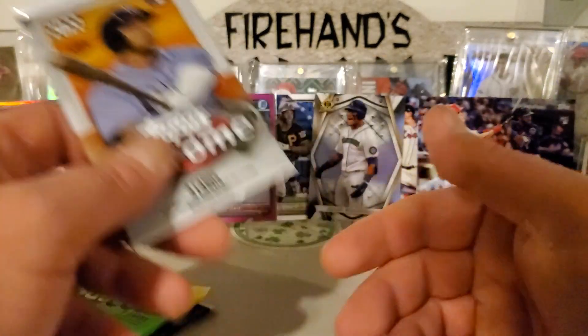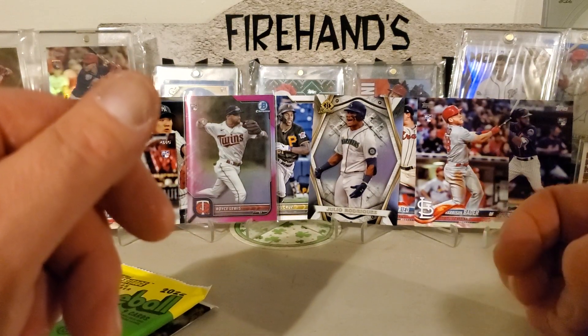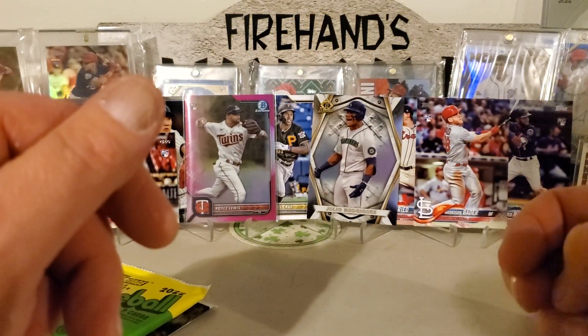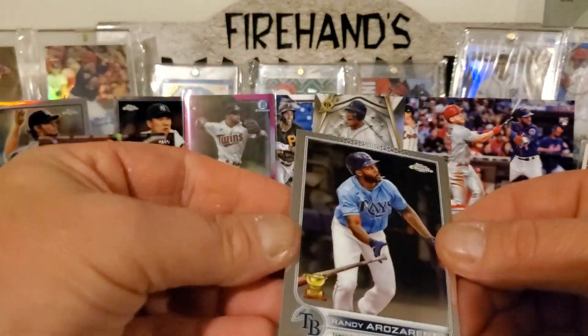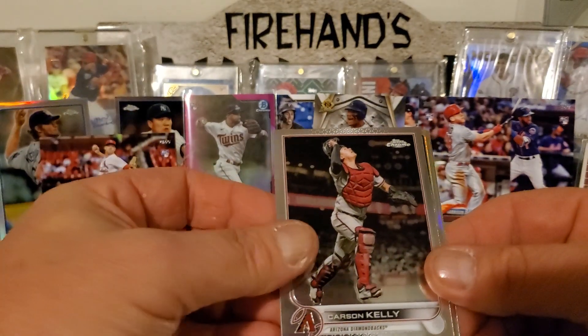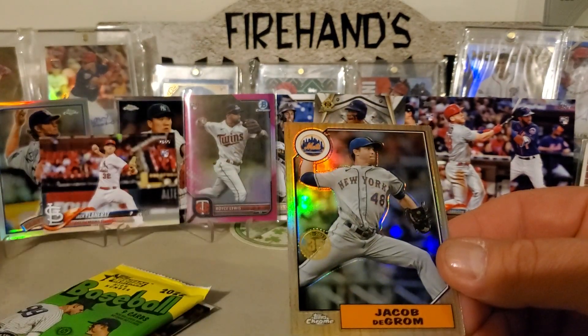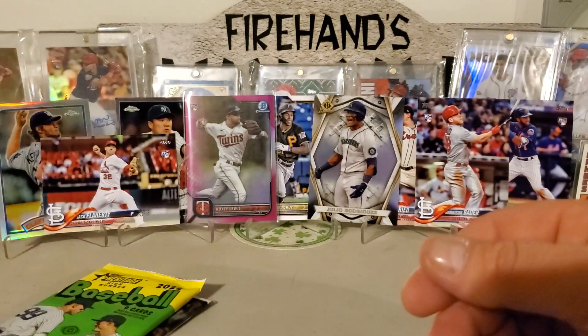2022 Topps Chrome. We're looking for Wander Franco, O'Neal Cruz, J-Rod, Bobby Witt, Strider, Torkelson, and Abrams. Got a Randy Arozarena, got a Carson Kelly, got a Jacob deGrom, and a George Springer.